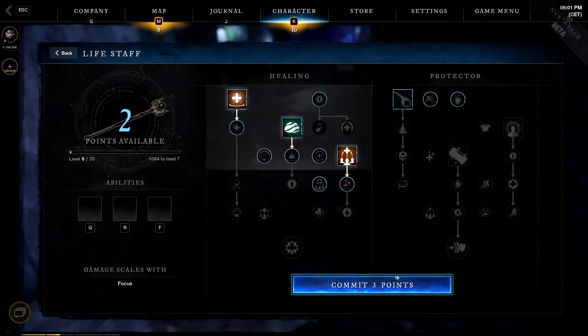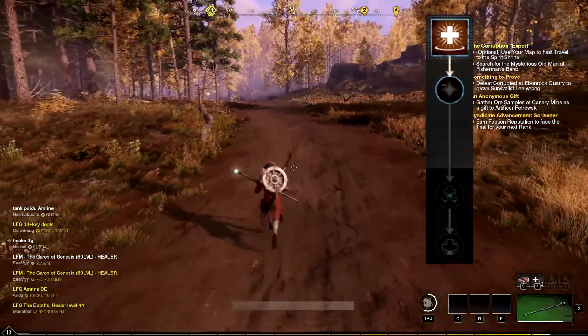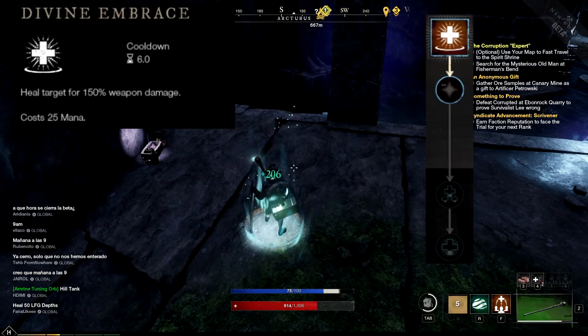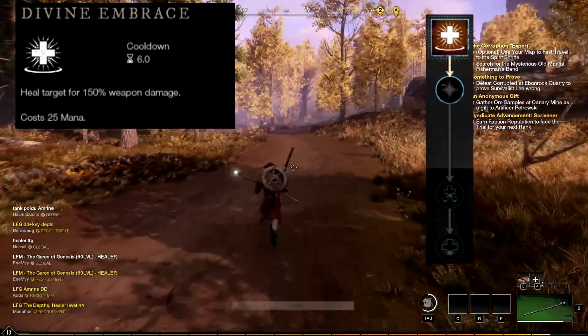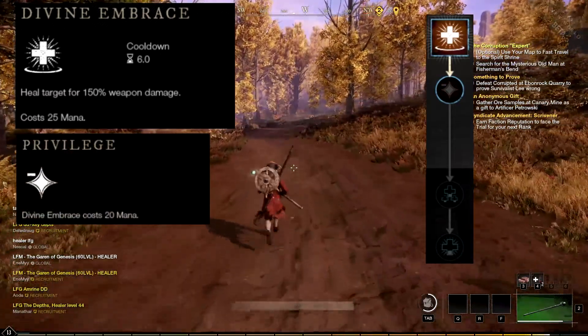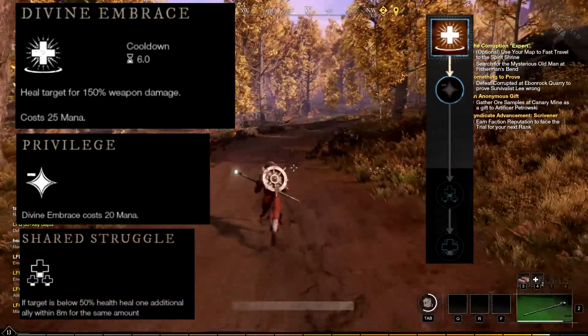The first active skill is called Divine Embrace. This skill heals the target for 150% weapon damage. The first chain passive skill linked is Privilege, the second chain passive skill is Shared Struggle, and the third chain passive skill is Rebound.